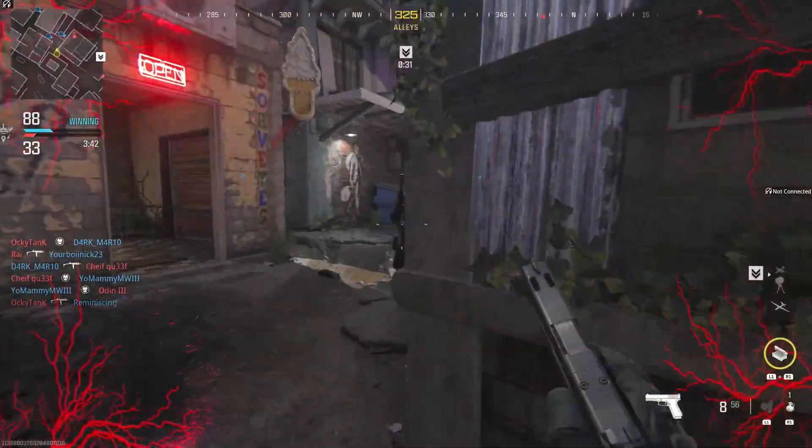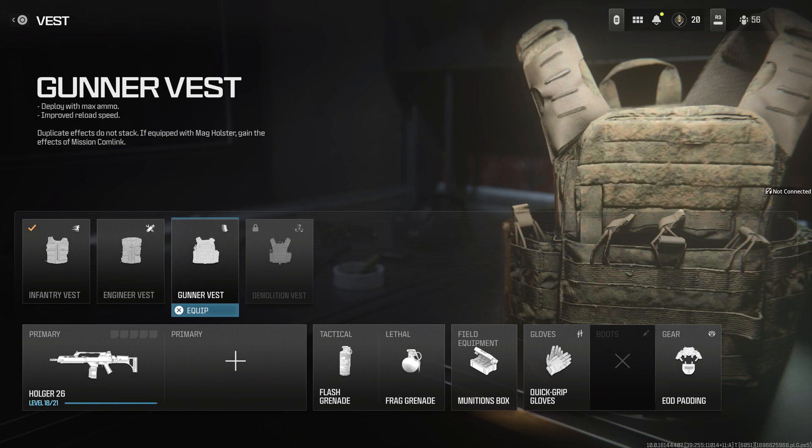What you have to do is get to level 21, which is the max level for Weekend 1 of the Beta. Once you're at level 20, you'll unlock the Gunner Vest.